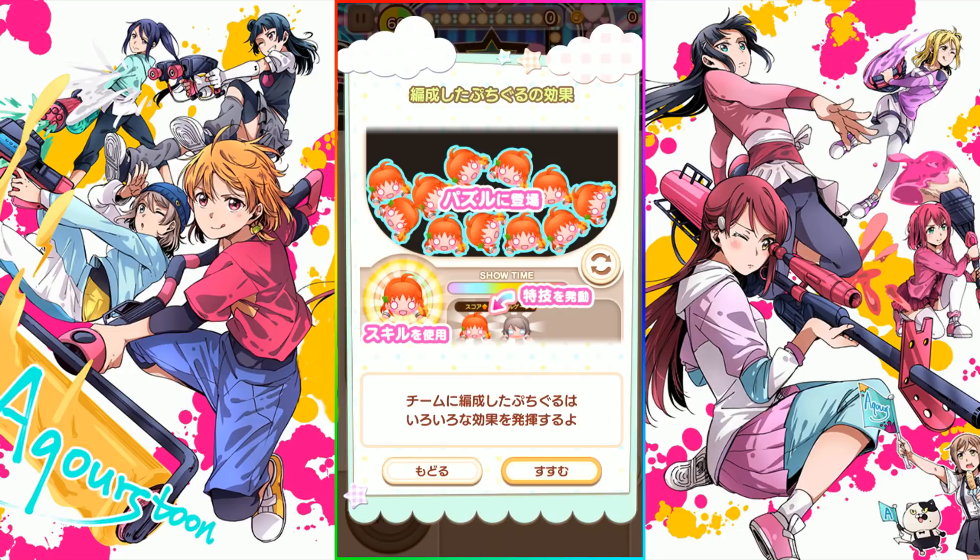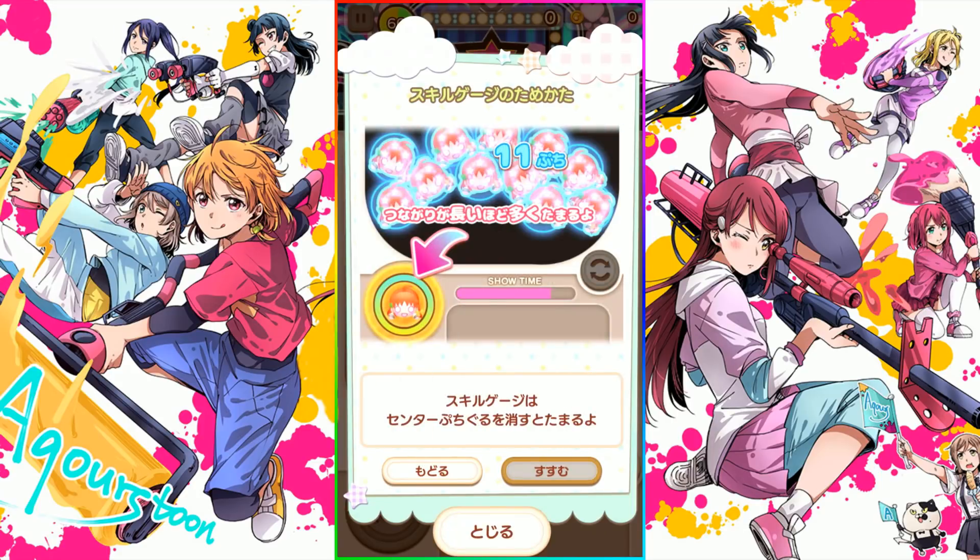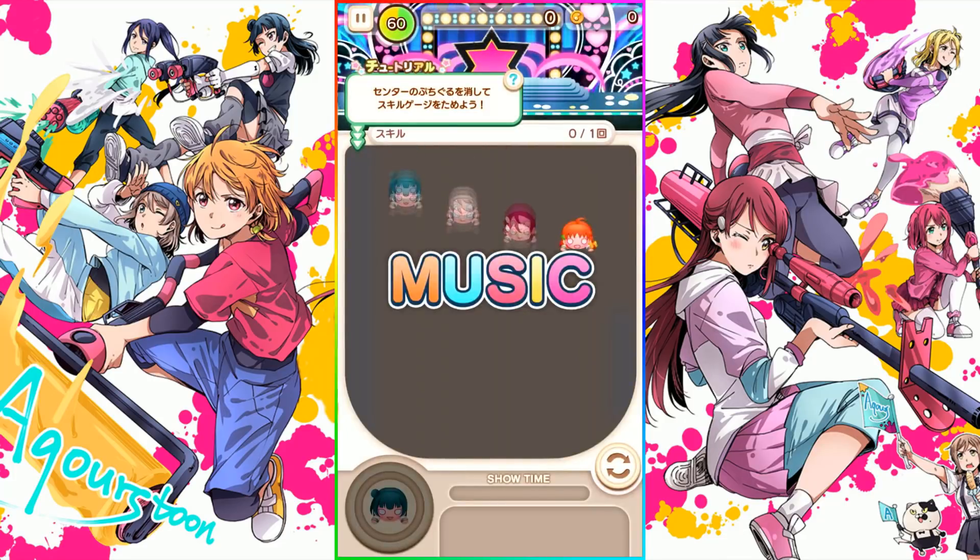This part explains some things we've already talked about. Any passive skills that activate will show up on the bottom, like score ups or increases to your skill meter, based on which Nessos you pick. Once you connect Nessos, they'll fill your score meter. If you match the particular Nessos of your center girl, your skill meter will fill, and then you'll be able to use the skill. I'm going to try to show that off right now.